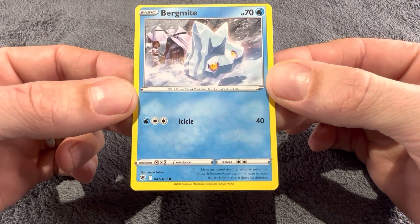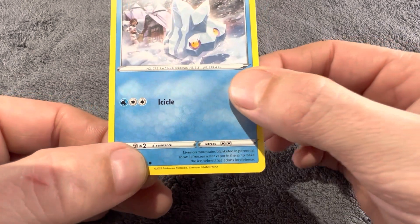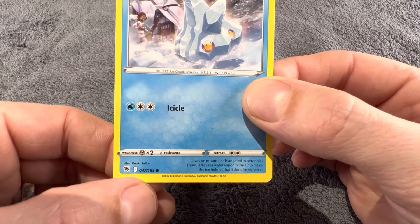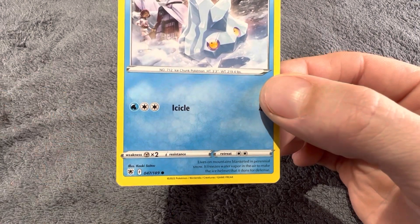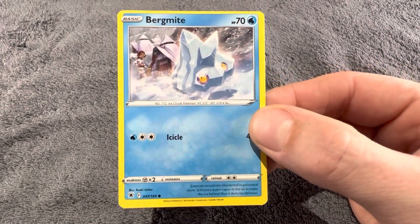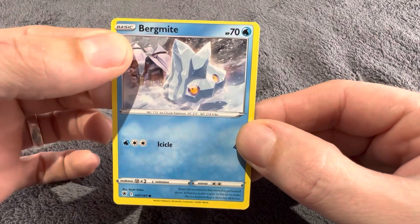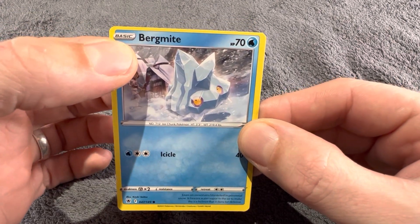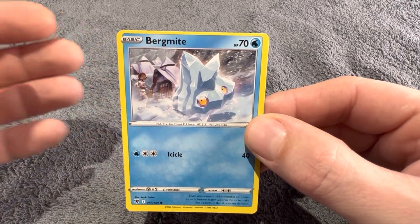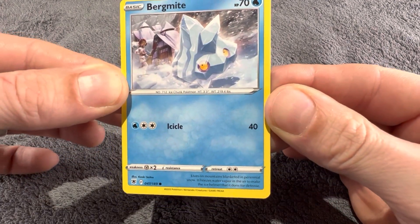This is a common card. The way we tell it's a common card is we go down to the bottom left-hand corner, and you can see there is a black circle. That black circle shows that it's a common card. These are frequent cards, so you'll pull these very regularly. Common cards are normally basic cards — basic cards normally don't evolve, or they're the first evolution of a card.